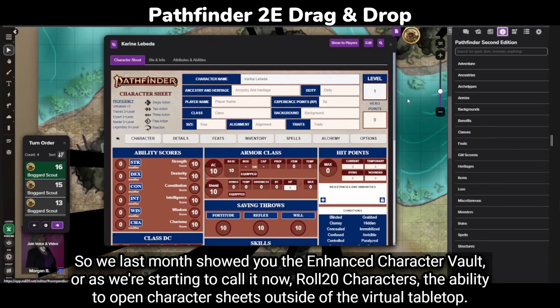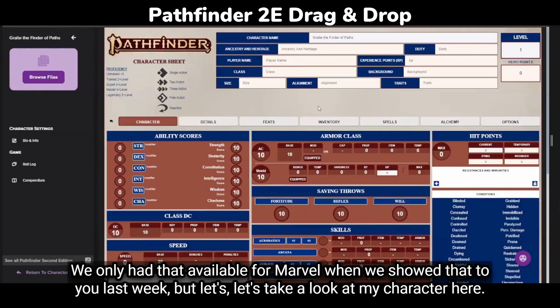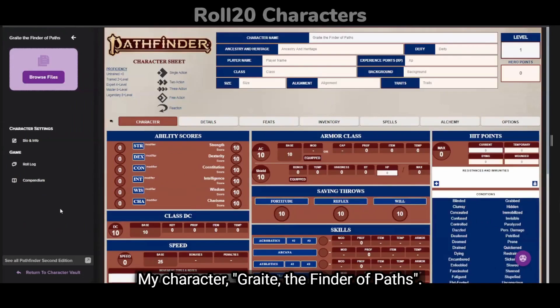Last month we showed you the enhanced character vault — or as we're starting to call it now, Roll20 Characters — the ability to open character sheets outside of the virtual tabletop. We only had that available for Marvel when we showed that to you last week, but let's take a look at my character here.